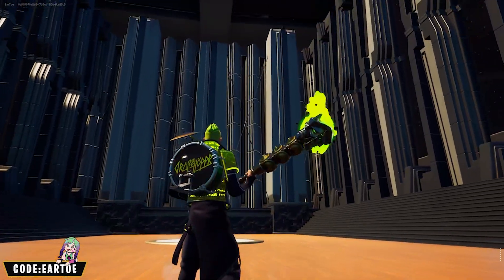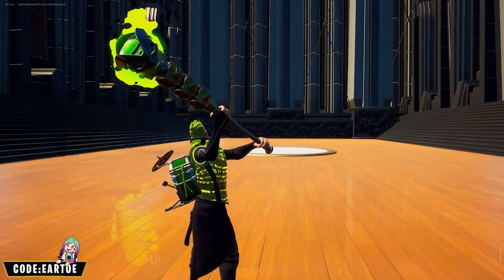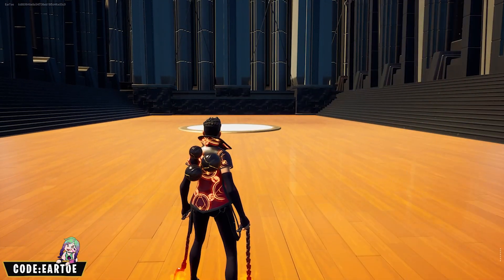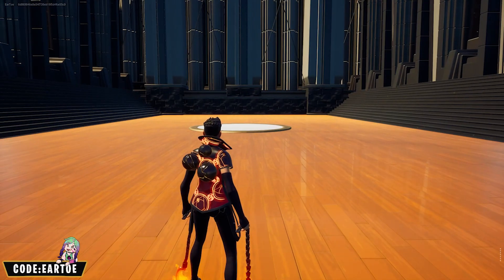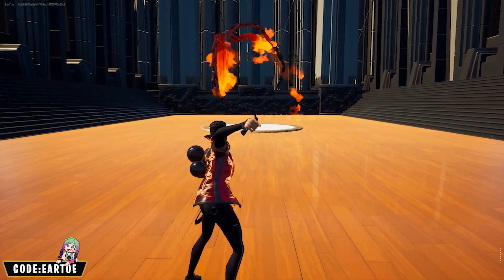These pickaxes actually have symbols just like the drum set, so it looks very cool together. This is the Burning Glyph wrap with the Balls of Power back bling and the Soul Fire Chains. This will also look very good when the back bling is fully reactive.